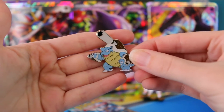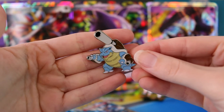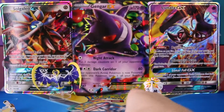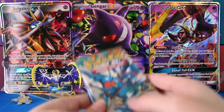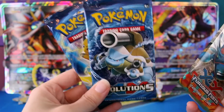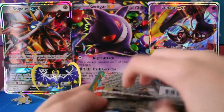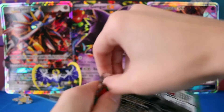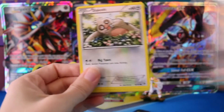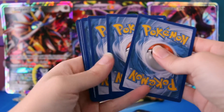Starting off we have our Mega Blastoise pin here. This thing looks really awesome, and I cannot get enough of their pins lately — the pin addiction is real, guys. We have our three booster packs: one Furious Fist and two Evolutions packs. I think we'll start with Furious Fist and end with Evolutions, just because I love the Evolutions set so much more. Fingers crossed, let's see what we can do — hopefully get something awesome and see if Mega Blastoise can bring the goods today.